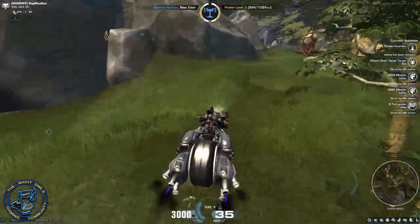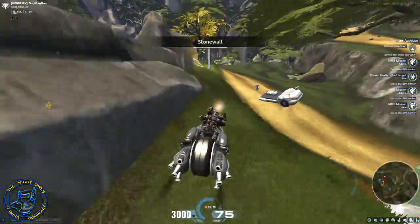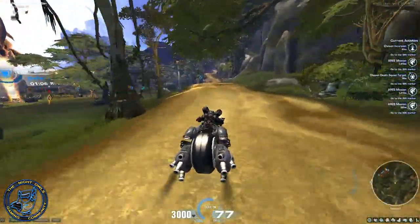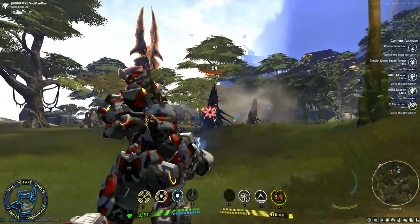As you saw in the start of the video, that was my stupid way of falling out of the dropship — I just didn't hit the button for the glider. Anyway, so we're here at the incursion, and I'm going to show you what this Tier 4 tank can do.